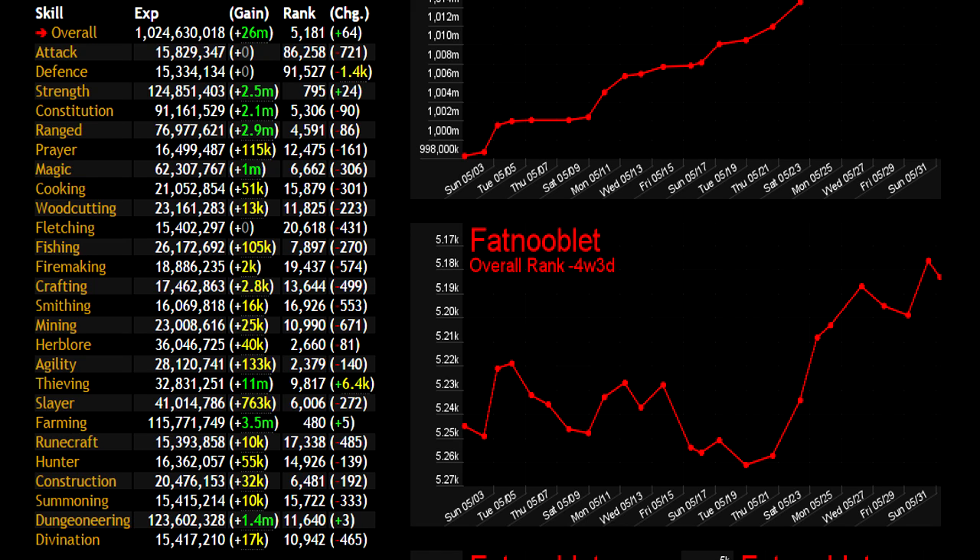I'm going to set a goal for myself — I've told my friends about this and I'm going to hold myself to it. I want to get 100 million experience gained in June alone. I want to have at least 15 million thieving, hit 10 million farming, hit 10 million dungeoneering, and hit 5 million slayer — in addition to the 100 million total experience gained. So I do have to get a bunch of experience in other skills to make up for that, but those are my goals. Let's see next month if I reach them.